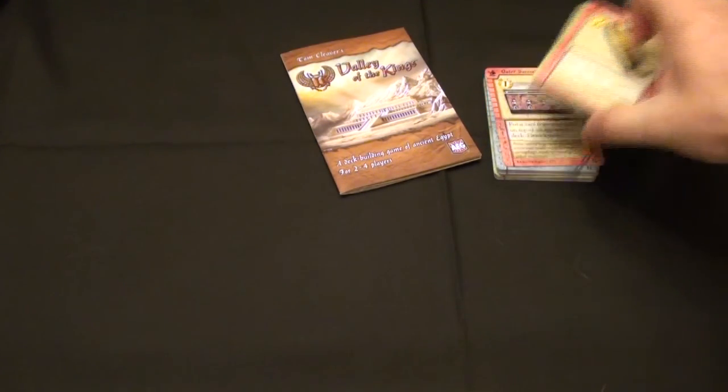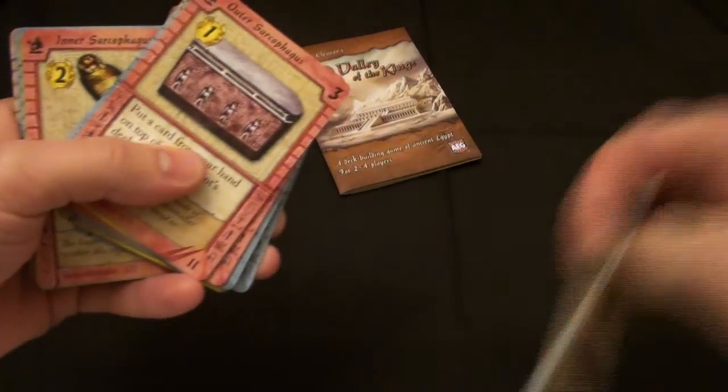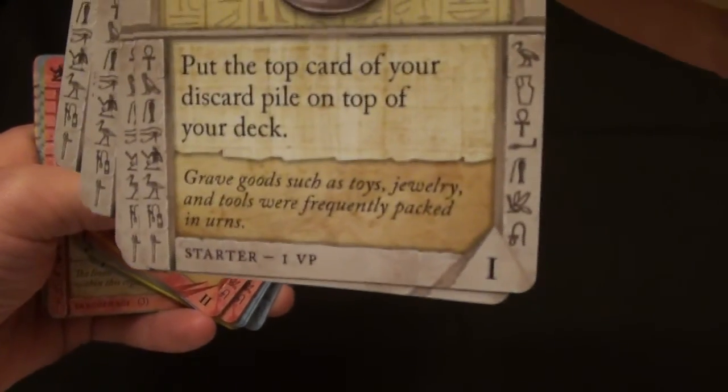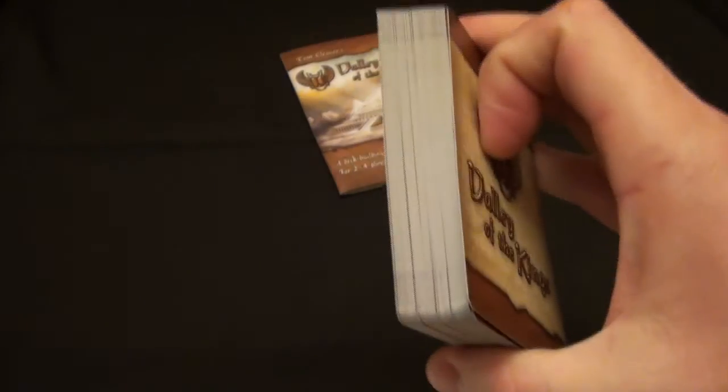Now the rest of the game is set up as follows. There are three sets of cards in the game. Your starting deck cards are level one cards, as you can see in the bottom right in the pyramid. There are also level two and level three cards. You'll shuffle all the level two cards together, shuffle the level three cards together, and place the twos on top of the threes. This becomes what's called the stock.